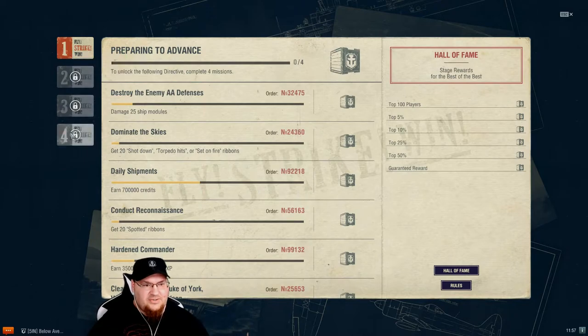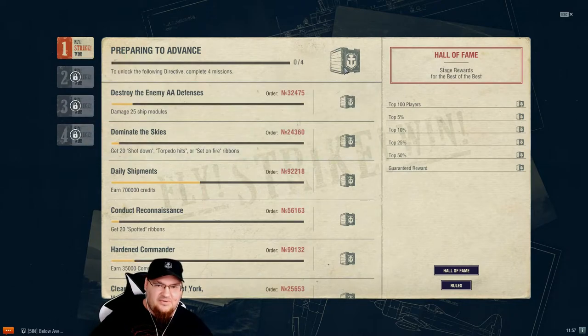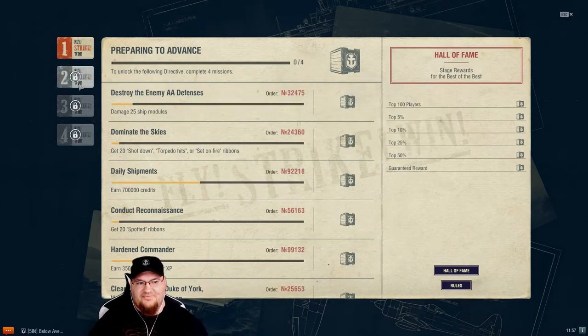Flystrike Win is a series of four events and you get the air supply containers once you complete each of the challenges or each set of challenges. There are four sets. We'll go through each one of these here in just a second.